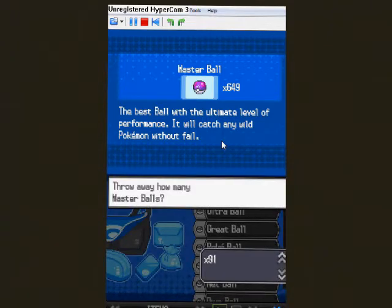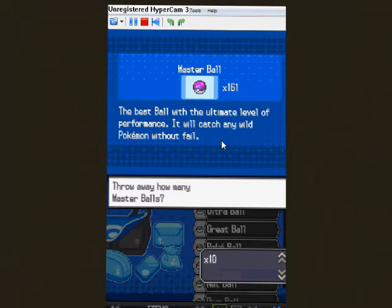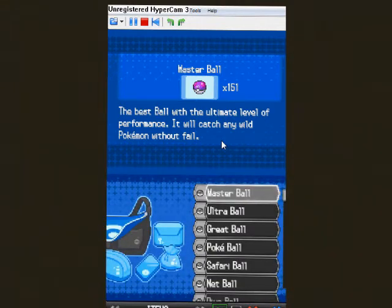So we make this number — the Master Balls — 151 instead of 649. You trash the extras. 649 minus 151 is 488, so you trash 488 Master Balls. There we go — 151.